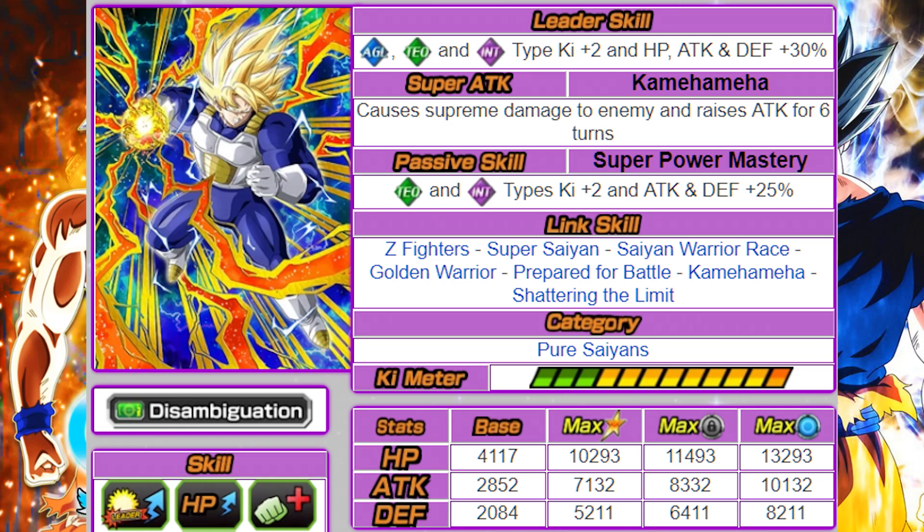Looking at the Goku — this is training and discovery Super Saiyan Goku. His leader skill is AGL tech and int P2, and HP attack and defense 30%. The stats are too low, I think, to be helpful in Dokkan Battlefield as a sub leader skill. His super attack is the Kamehameha, which does supreme damage and raises attack for six turns — could be useful to eke out a little bit extra damage. But considering this Goku counts as a free-to-play unit, only getting 3000 to all stats in the dupe system, he's not going to output massive damage anyway.